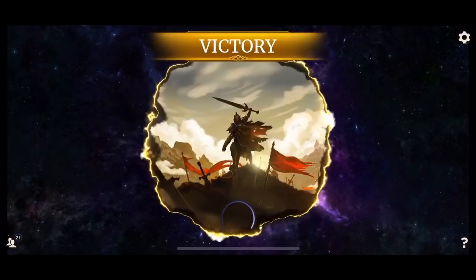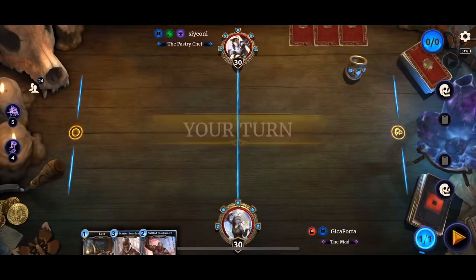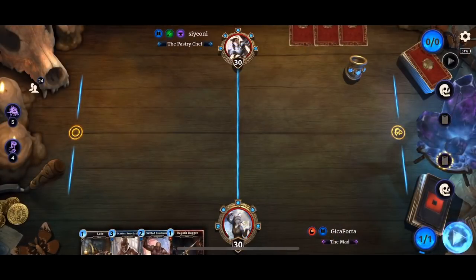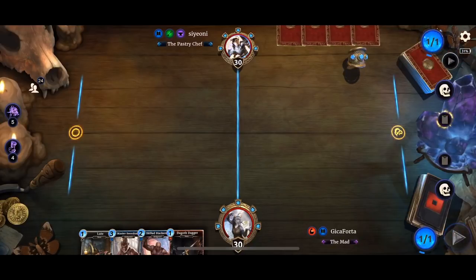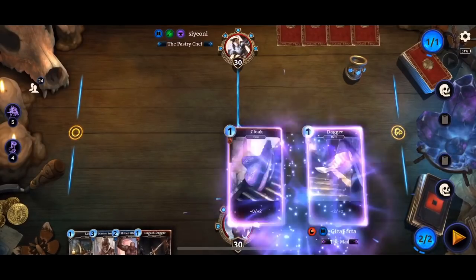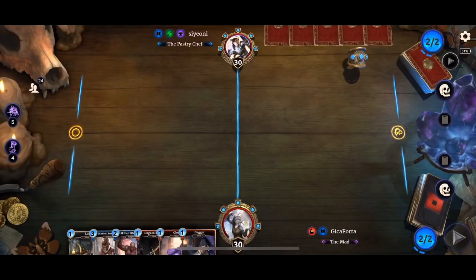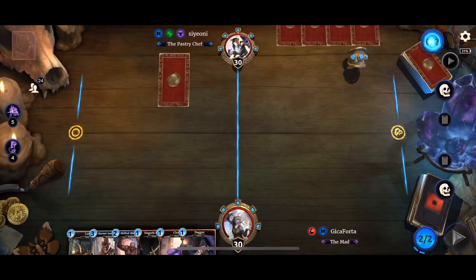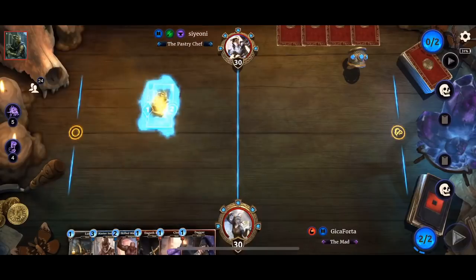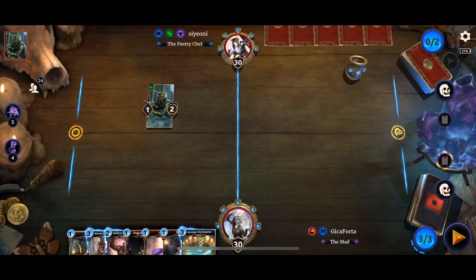Hopefully this time we will make Dagoth Ur look like a wimpy. So we're basically creating the daddy of Dagoth Ur — this Dragon Star Raider. I think in the end it has every known keyword possible: Charge, Lethal, Drain, Breakthrough, Guard, and Ward. All the keywords that you can give a creature, except Pilfer — that's not considered actually a keyword.